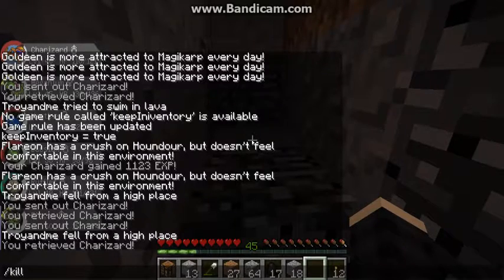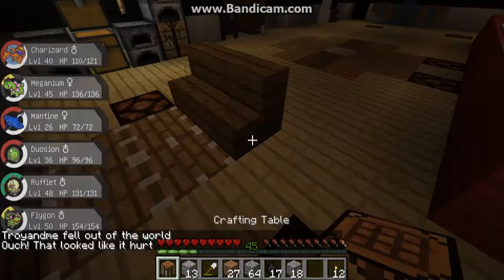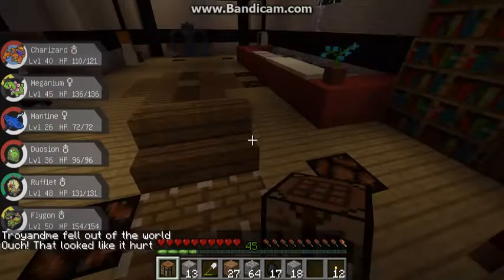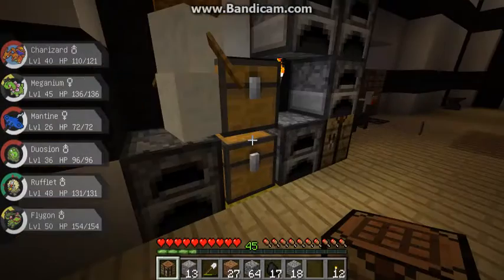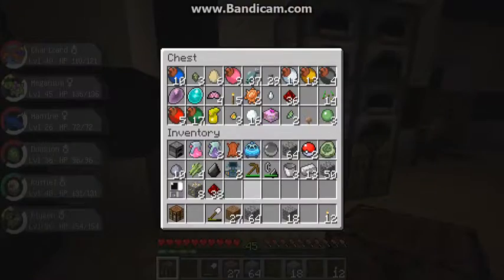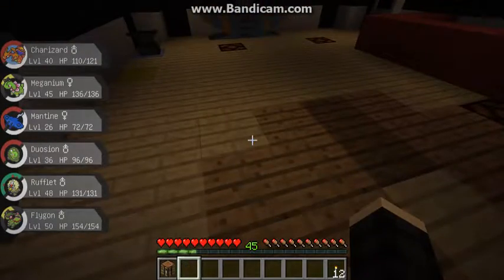I was showing that last episode — if you didn't know, use that command to keep your stuff. There are a lot of caves down there but I can't find any of them. Cobblestone — yay, I always need cobblestone, I can never get enough. I'll just keep the torches on me because I might need them. This episode we're making Poke Balls — yay!